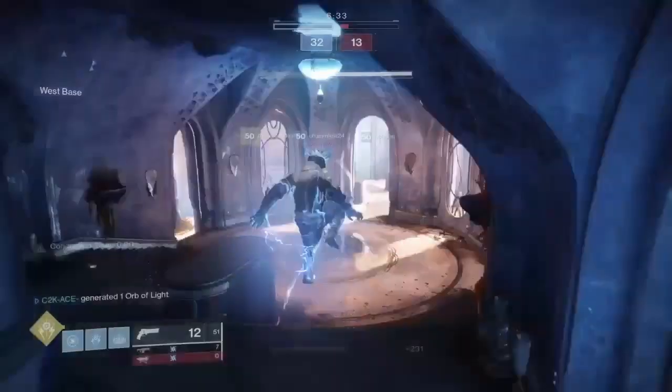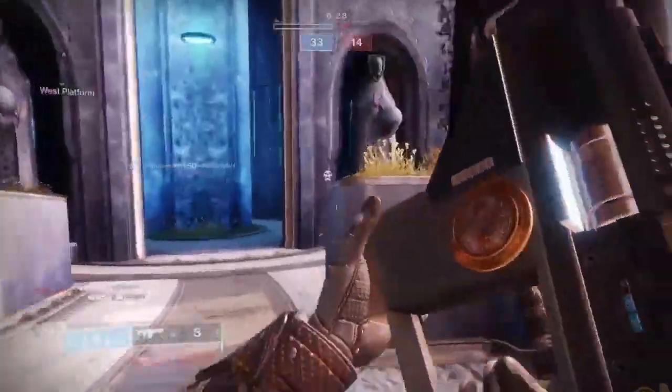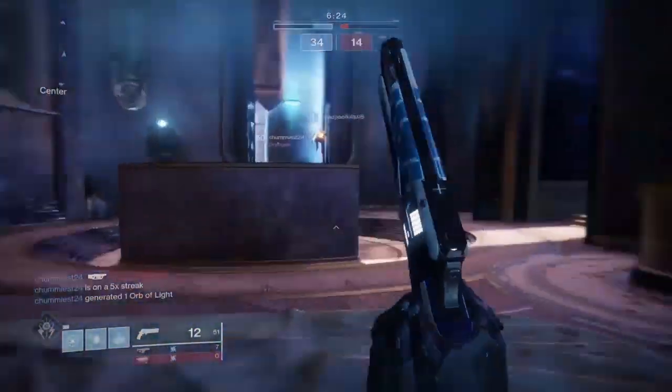They're all spawning on another side now. So whenever you're out of ammo and you have to reload your fusion rifle, you have to switch and then you just waste your Backup Plan.